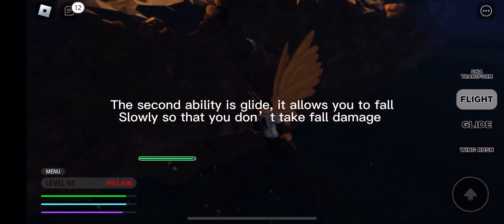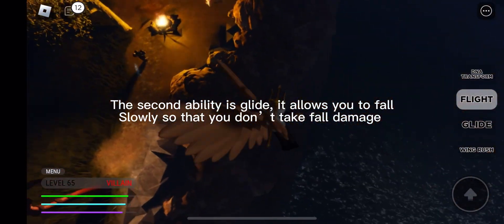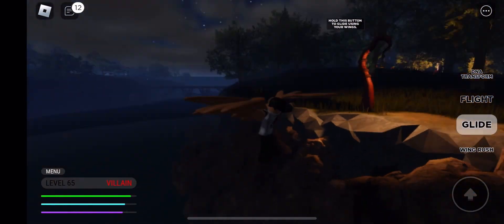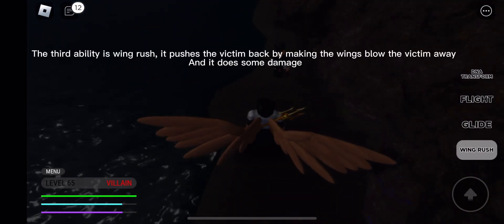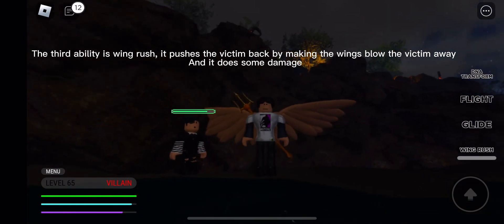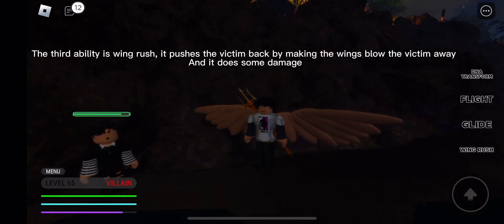The second ability is glide — it allows you to fall slowly so that you don't take fall damage. The third ability is wing rush — it pushes the victim back by making the wings blow them away, and it does some damage.